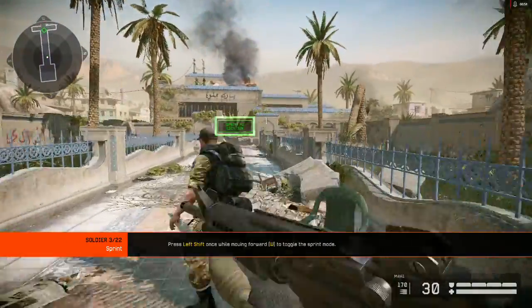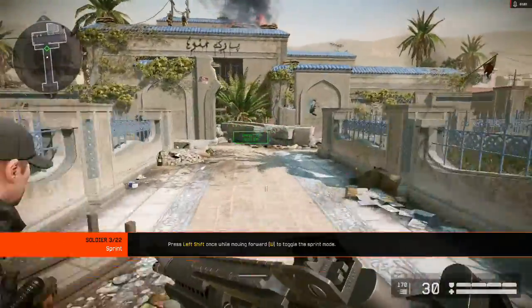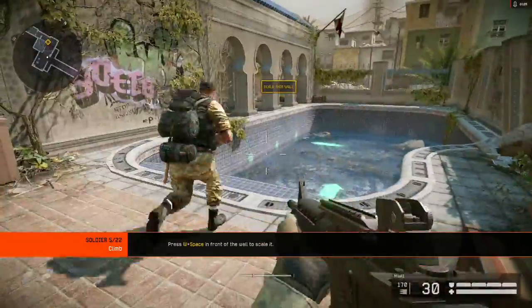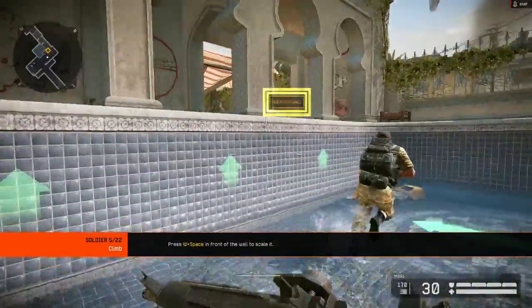Sprint drastically increases your movement speed for a period of time. Sprint to the checkpoint. I've played this. And there are some walls that you can scale — scale the walls to continue.